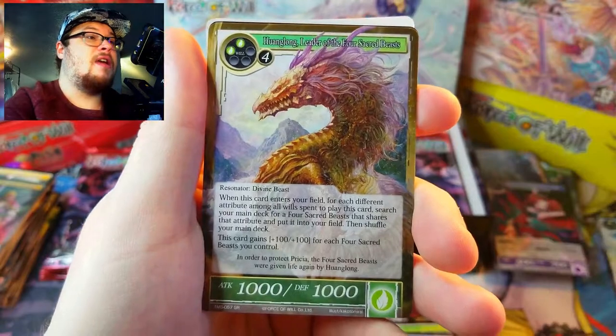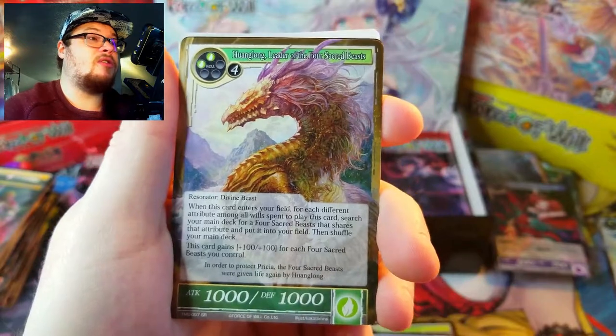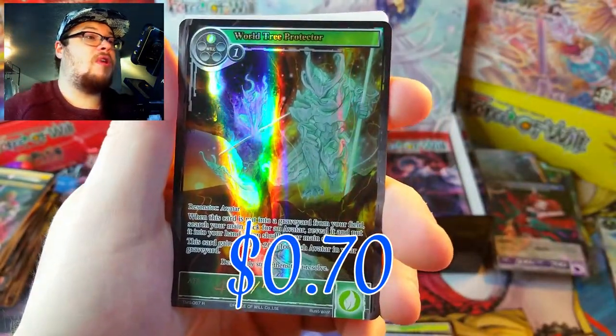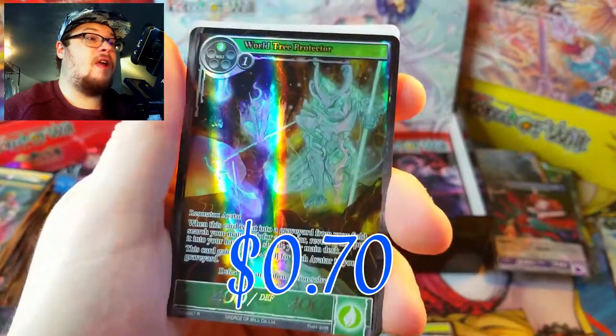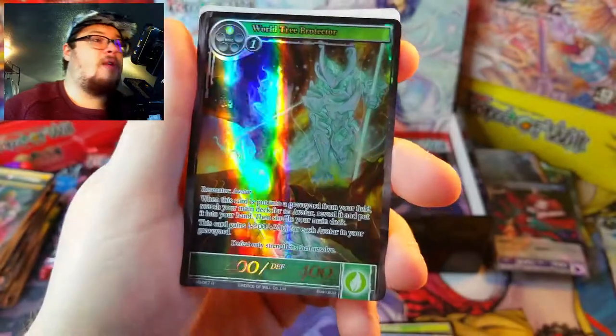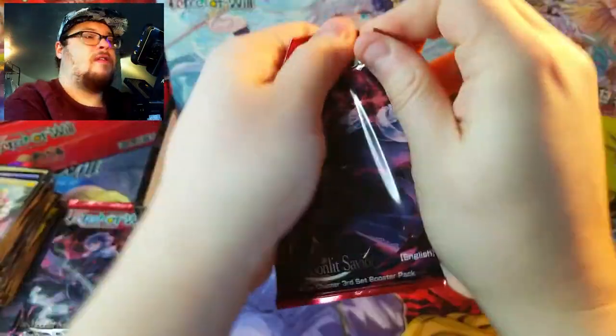Another binding spell, Ambush, Moon Breeze, Fairy Flower, Sorrow Knight, and Thumbelina as our rare again. Then Leader of the Four Sacred Beasts Hung Long as our super rare. Behind it, World Tree Protector as a rare full art — not incredibly impressive, and it's probably not worth much, but it is a full art rare.